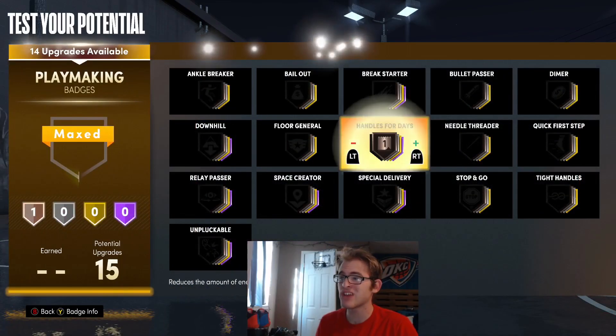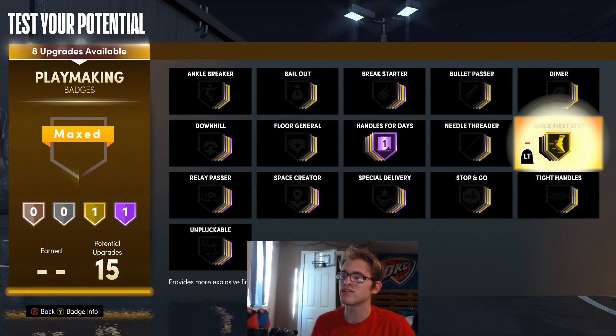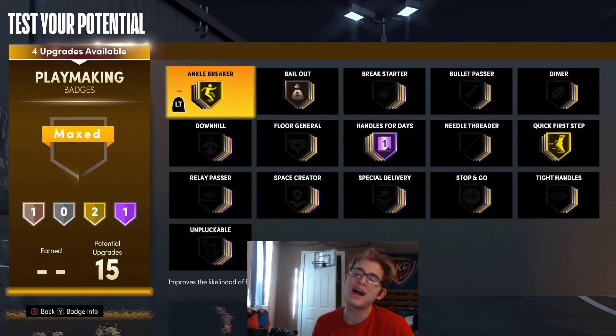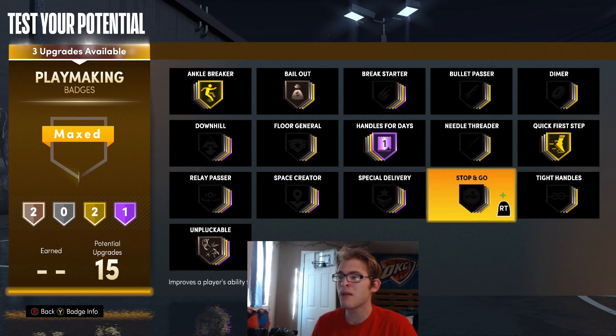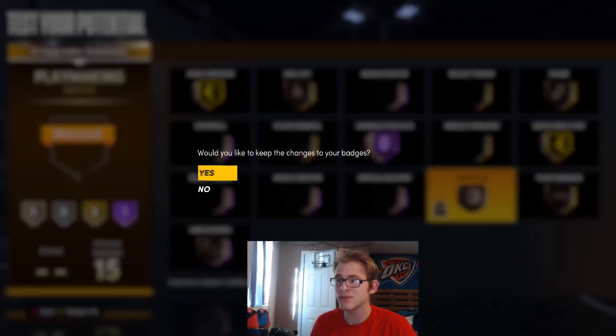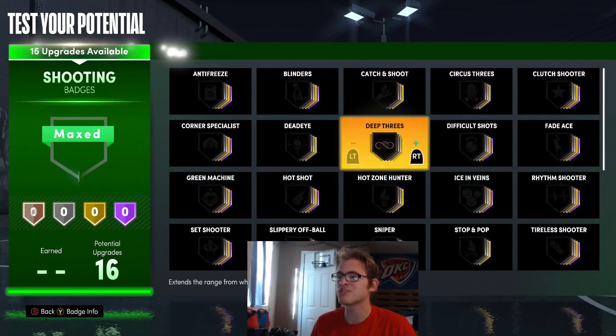For the playmaking badges: Handles for Days on Hall of Fame, Quick First Step on Gold, Bailout on Bronze, Ankle Breaker on Gold — you can break ankles with any build this year so you might as well use it. Then Unpluckable, Stop and Go, and Tight Handles all on Bronze, and Dimer on Bronze just to get a little bit of a passing boost.